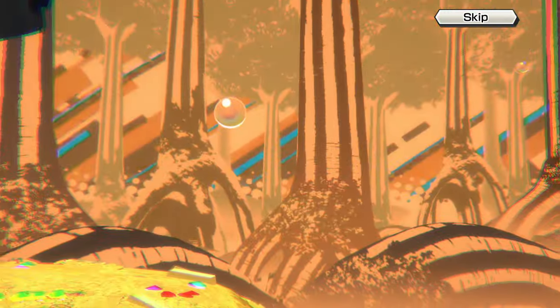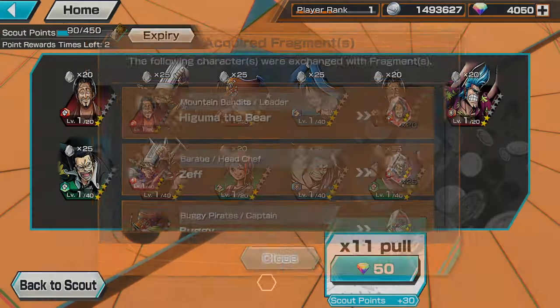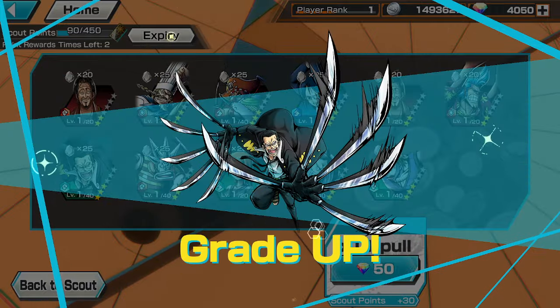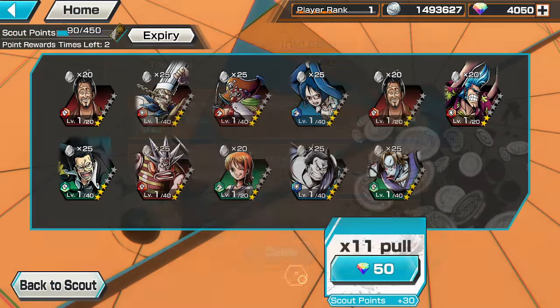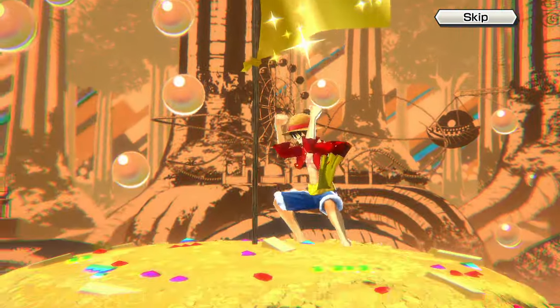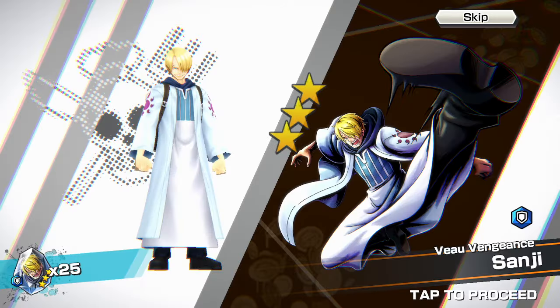Four thousand gems left and only one copy of one of them. We got our first scout point, so that's cool I guess. Could get another copy of one of them - gold everything maybe - oh come on. Still could be a copy of one of them at least.